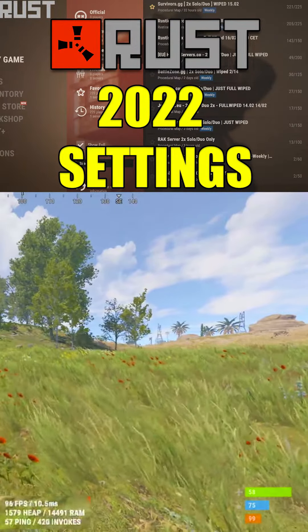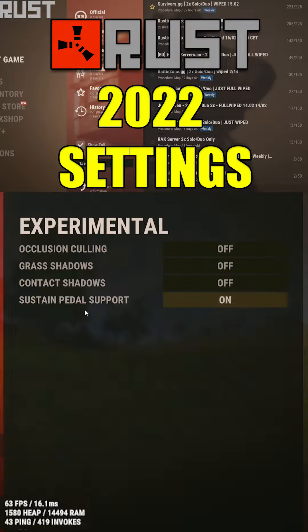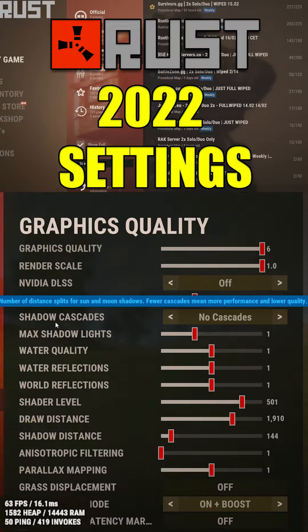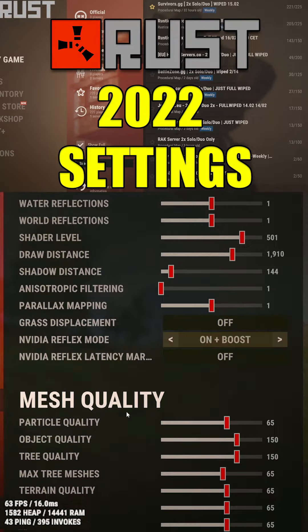Running through the settings really quick — let's just start at the bottom. Experimental: the only thing you're going to have on is image effects, everything else is off. Anti-aliasing is going to be TSS. Graphics, you can mess with or pause the video. I even have mesh quality a bit higher than most people.